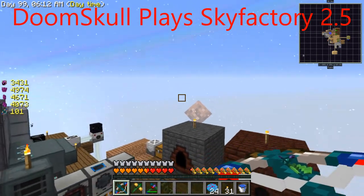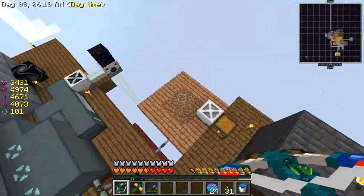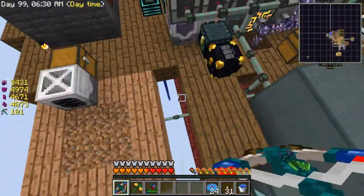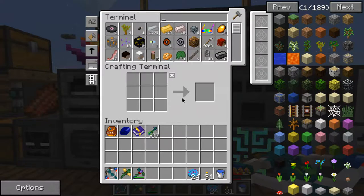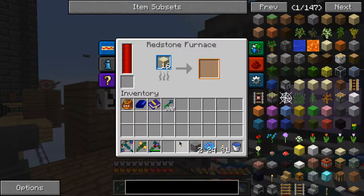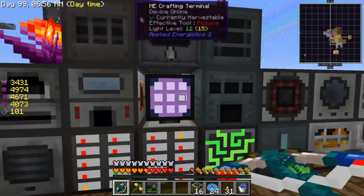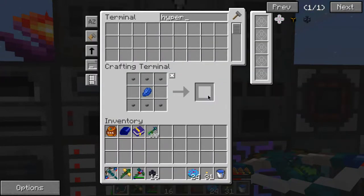Hey, what is up everybody, welcome back to another episode of Skyfactory 2.5. In this episode I'm going to work on this real quick - I want to get it working. I need some hyper rationing pipes. Sand is a pain for me to get because I'm not a fan of smashing it with my hammer every time, so this is the next fastest thing. I'm gonna make a whole bunch of these at once - they'll be really useful for later.